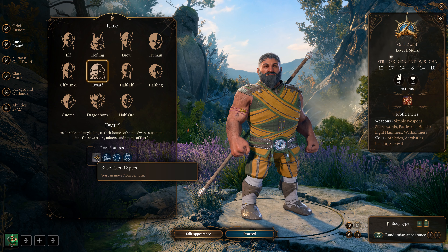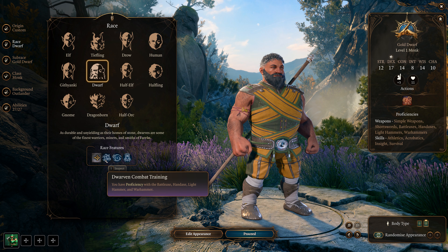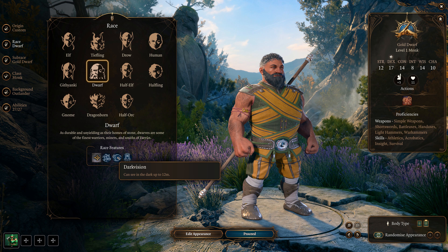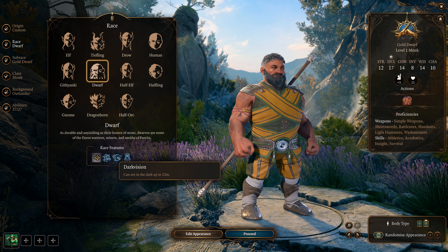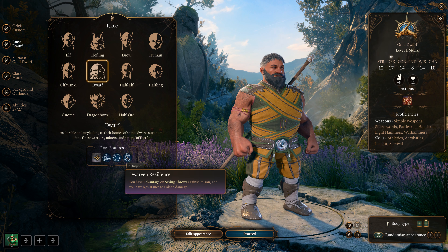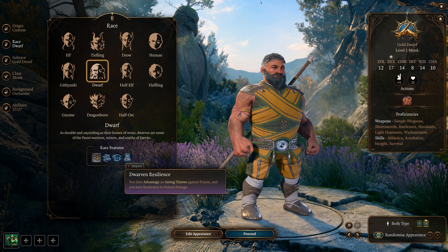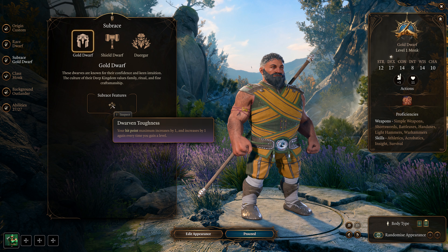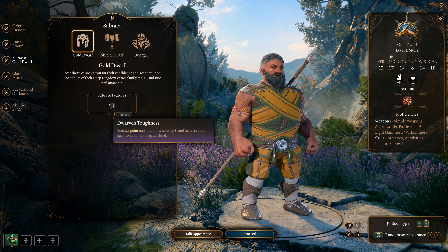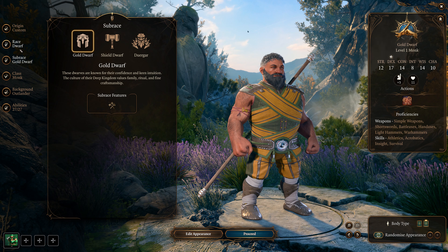Dwarves have 7.5-meter movement speed per turn. We'll ignore their weapon training since we're using fists. Dark Vision is up to 12 meters — seeing in the dark is always great. Dwarven Resilience gives advantages on saving throws against poison and resistance to poison damage. If you pick Gold Dwarf, you gain one extra hit point per level, which is pretty good for this setup since our hit points will be a little low.